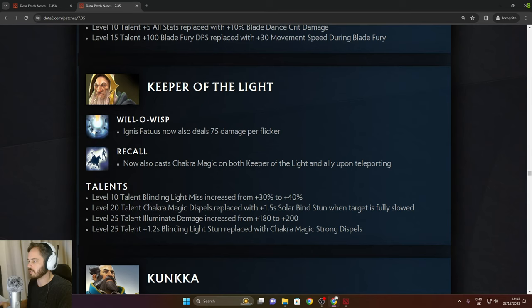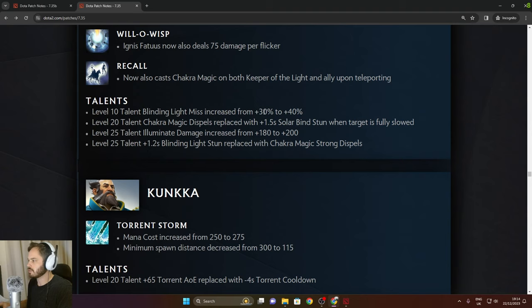Keeper of the Light: Willowisp — Ignis Ventus now deals 75 damage per flicker. Recall also casts Chakra Magic on both Keeper of the Light and the enemy teleporting to. Level talent — Illuminate damage increased from 180 to 200.